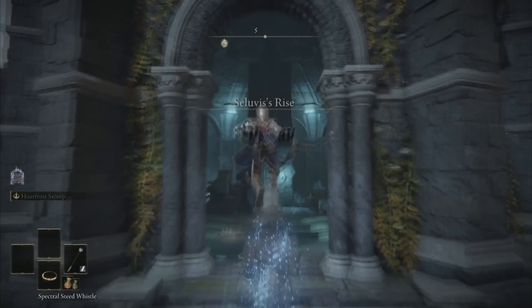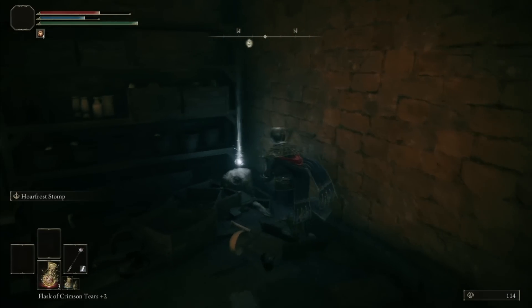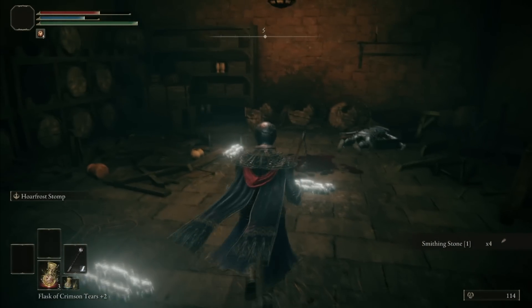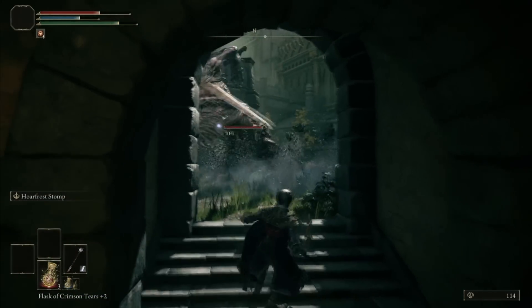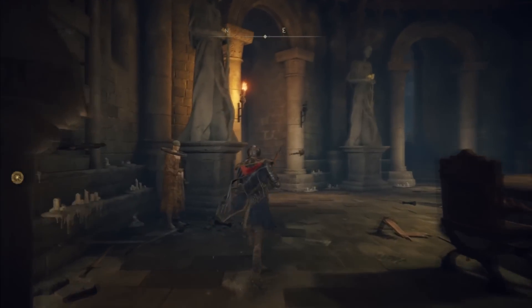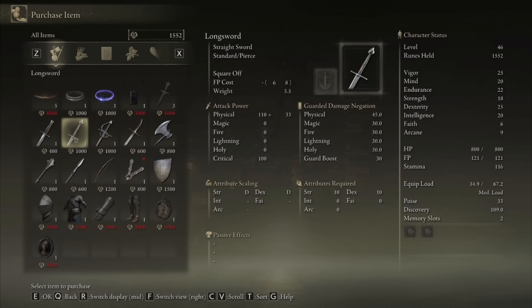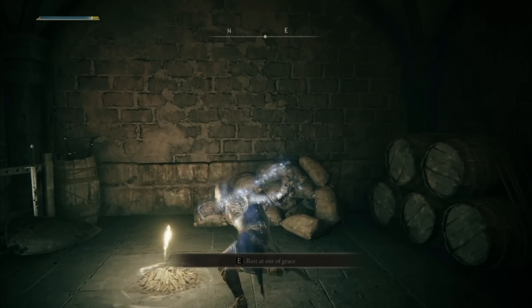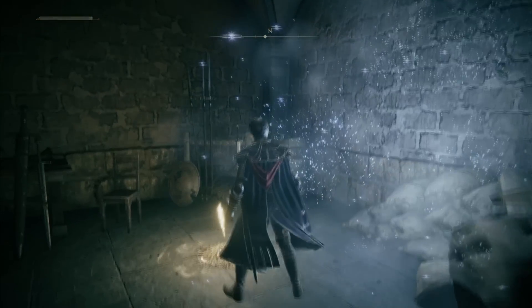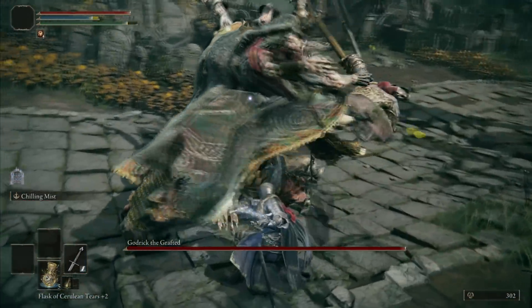There's the Freezing Mist and Glintstone Icecrag available to buy from Seluvis, but first I had to play through his shenanigans by giving his potion to Nepheli. Apparently I messed up his quest and Nepheli disappeared from Stormveil Castle — I forgot you can give the potion to Gideon instead. So I decided to use Chilling Mist and bought a regular long sword from the Roundtable Hold. I'm not upgrading any weapons for early game bosses, so Godrick it is.